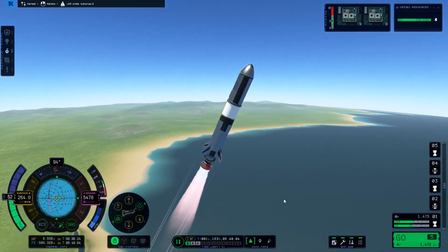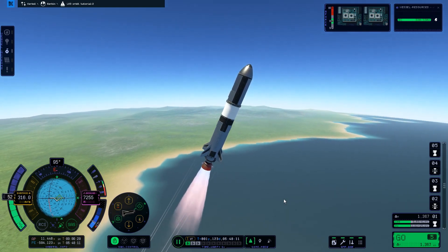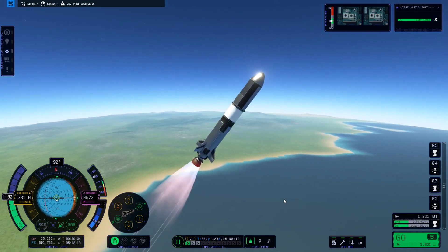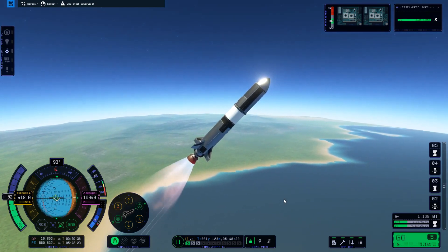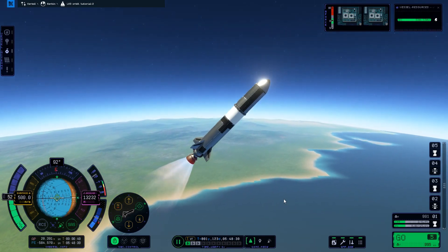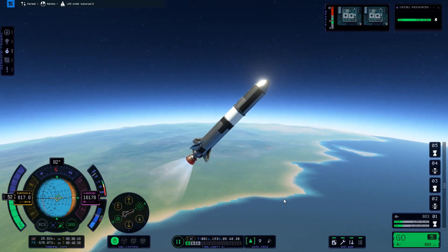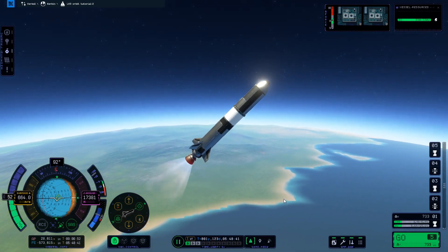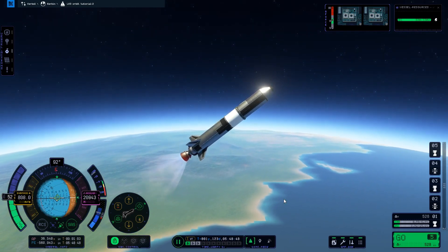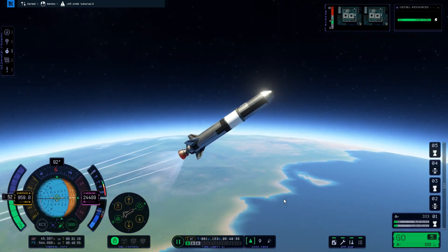So just slowly do your gravity turn — tilt tilt tilt. Click the D key and if you feel like your vessel is pointing a little bit back then press A. If it's going up press W; if it's going down press S. Now that we've reached 10 kilometers we should be pointing about 45 degrees. You want to hold 45 degrees until your apoapsis is about a minute away, then you want to start pointing prograde. You could use auto-SAS to point prograde, but I wouldn't recommend it because sometimes prograde moves a little bit too fast. You want to tilt flatter and flatter towards the prograde marker.